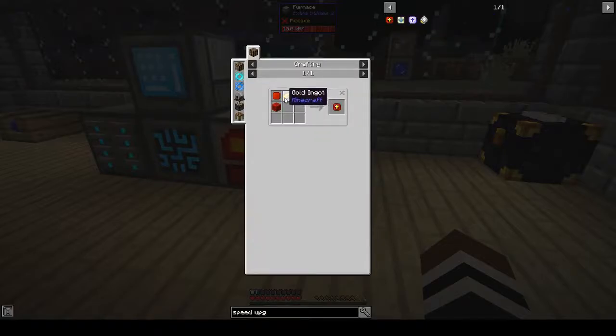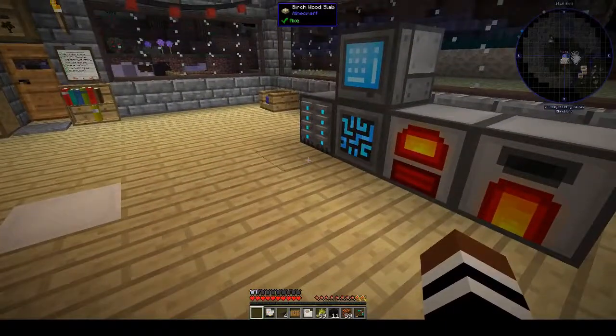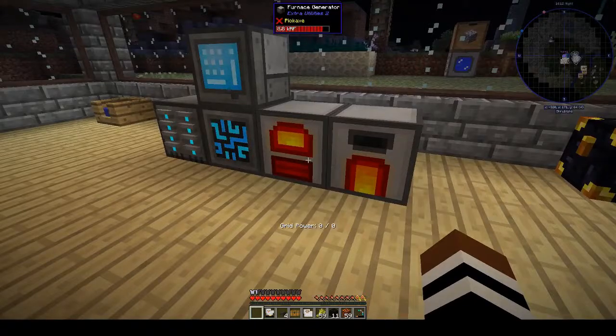Speed upgrades — upgrade base. Oh, we need to make a resonator. Okay, we're not going to go into that now because I'm pretty sure that is covered.